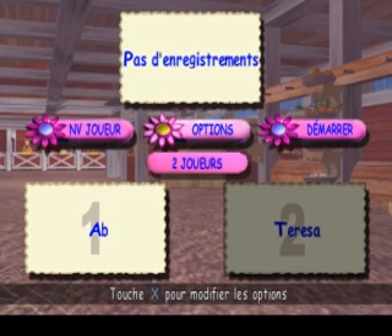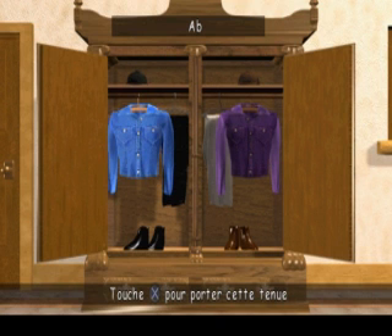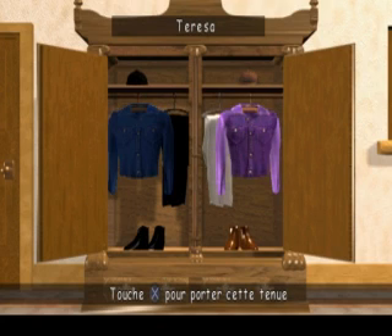Sélectionne les options, puis appuie sur la touche croix pour modifier les paramètres du jeu. Sélectionne « Démarrer » et « Joueur 1 », sélectionne une tenue. Joueur 2, sélectionne ta tenue préférée, puis appuie sur la touche croix.